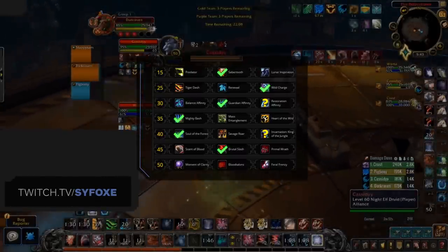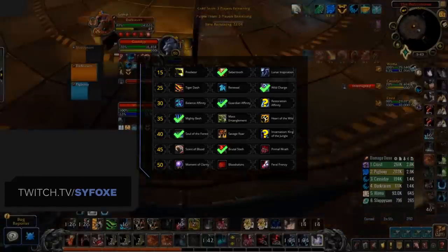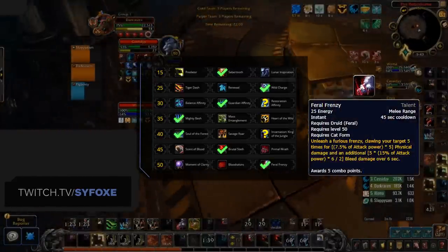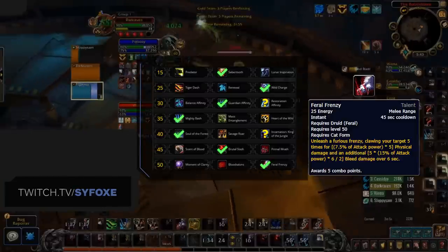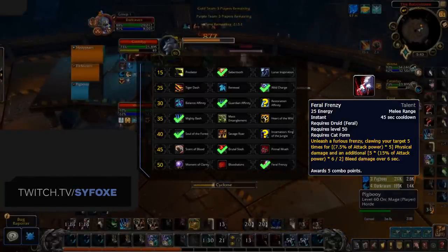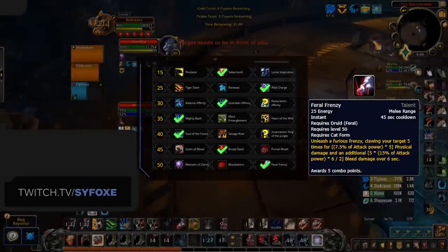Last up for our final row, we have two choices: Feral Frenzy or the newly reworked Blood Talons. Feral Frenzy is a short cooldown that generates 5 combo points and does some decent damage. This is great for when you're playing burst-oriented setup compositions. Getting 5 combo points, popping Tiger's Fury, doing a Ferocious Bite into Feral Frenzy into another Ferocious Bite is going to be your best source of burst damage.